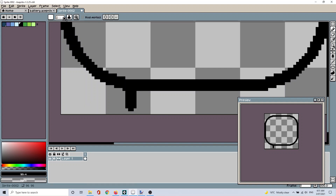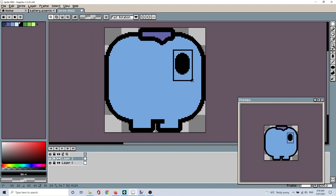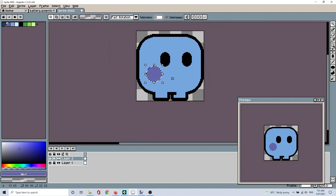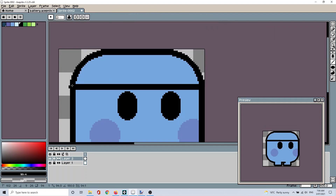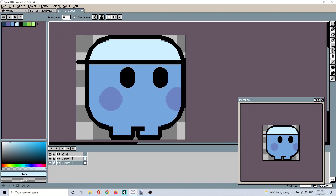I played around with art in Aseprite and ended up with this high resolution vector style for the character. Instead of moving to a more suitable tool for vector art, I decided just to stick with Aseprite which is usually reserved for lower res pixel art. Don't ask me why.